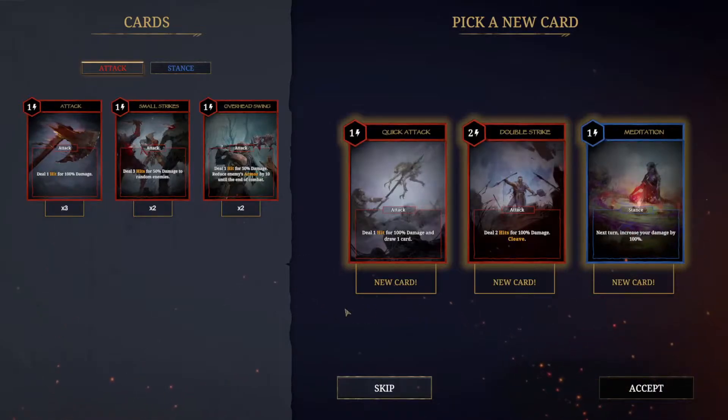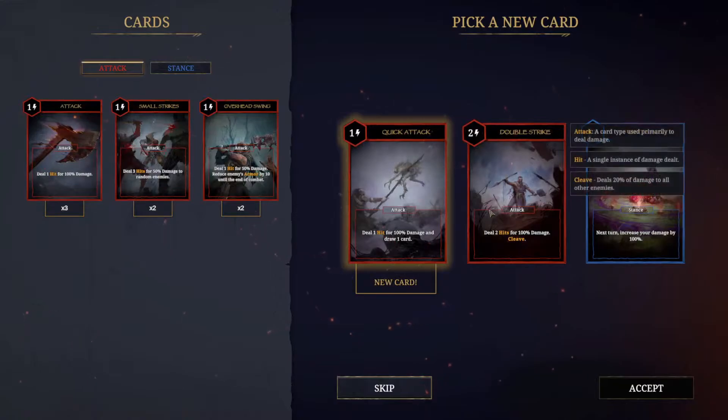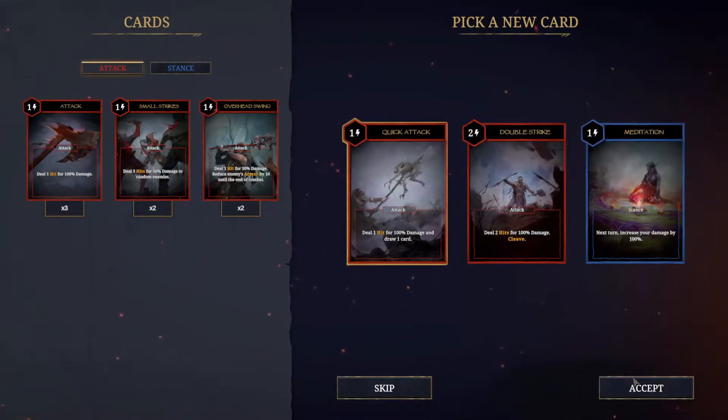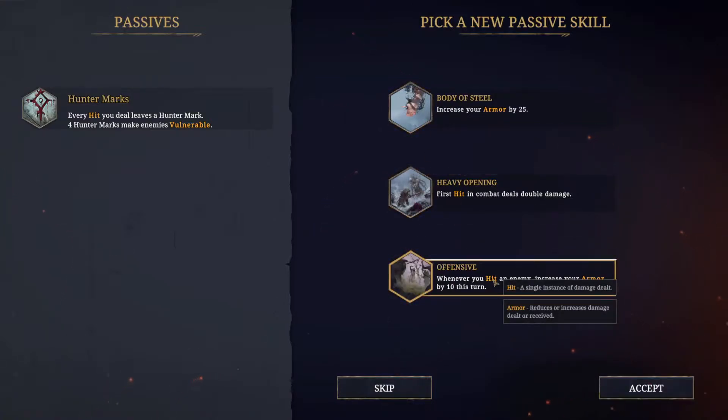Okay, pick a new card. Deal one hit for 100% damage and draw one card. Deal two hits for 100% damage — that's Cleave, but it takes two energy. I kind of do like the idea of quick attack though. Pick a new passive skill. Increase your armor by 25. First hit in combat deals double damage. Increase your armor by 10 this turn. Got to be honest, these are all pretty good. Not a bad opening, but offensive seems... I don't know if that stacks, we'll have to see. We'll go for first hit double damage — no bad answers.